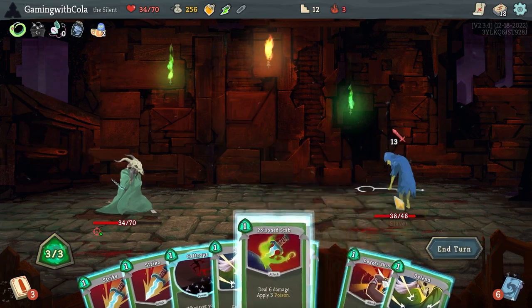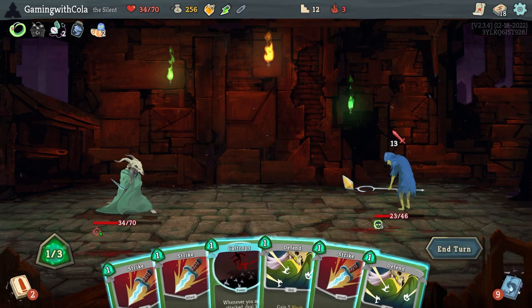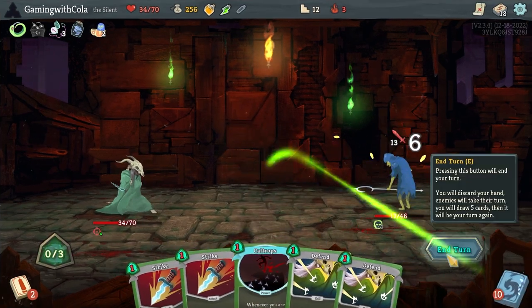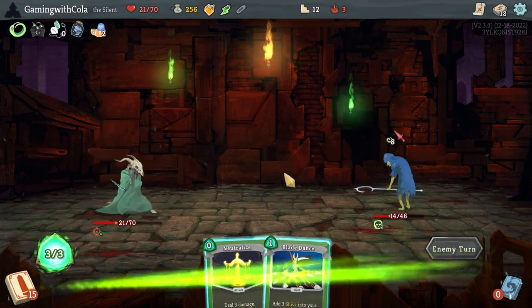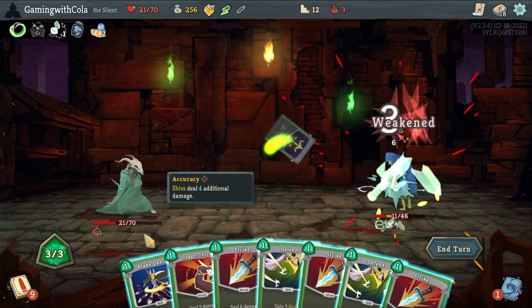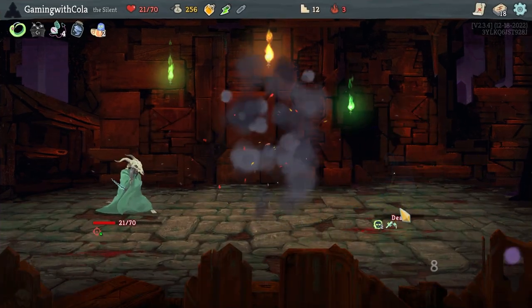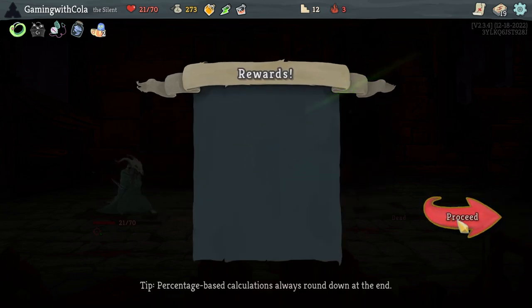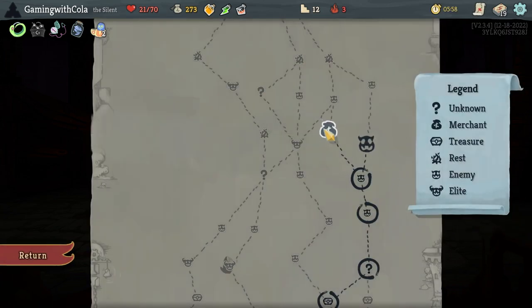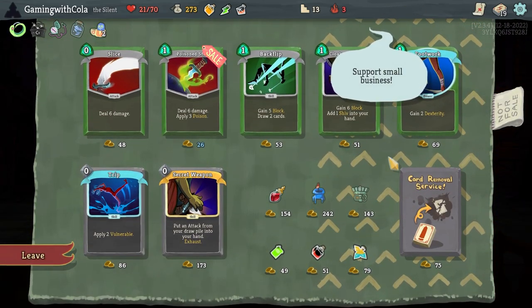We're going to go Poison with a Dagger Throw, get rid of the Defend, then Strike — end turn. We will go Neutralize with that one, which gives me those two. Perfect — Flex. Dash: gain 10 block, deal 10 damage. Sure! Let's go to the shop.